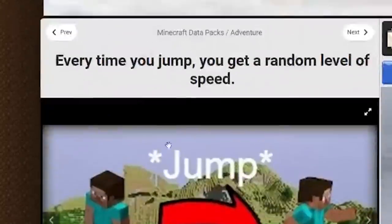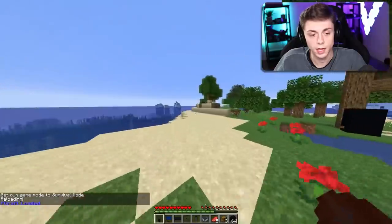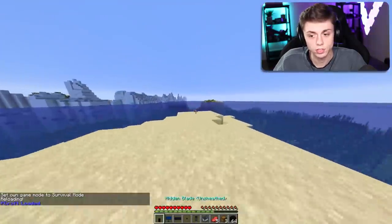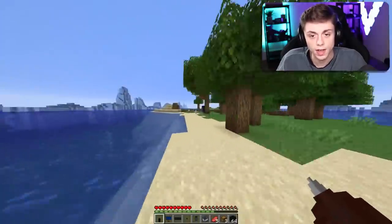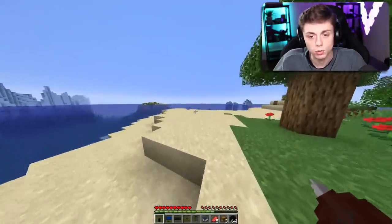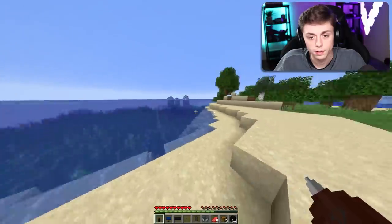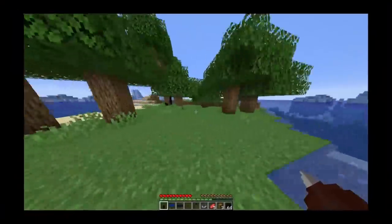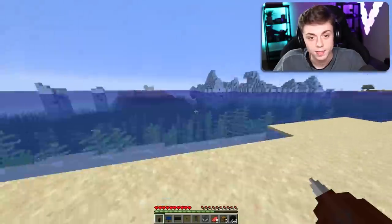Every time you jump you get a random level of speed. This is made by a guy called CylinderBox — very conflicting name, I know, but he's sent me a few data packs in the past. I want to see if I can be super fast. Let's give it a go. Oh, this is faster — this is definitely faster. That's a lot faster. I don't think I can go slower; I think it's just faster and faster. Let's go — this is not normal.